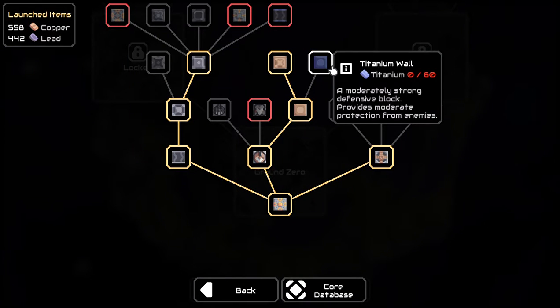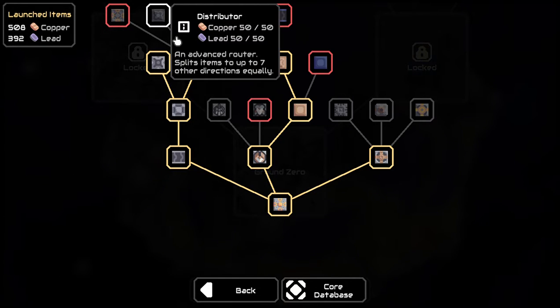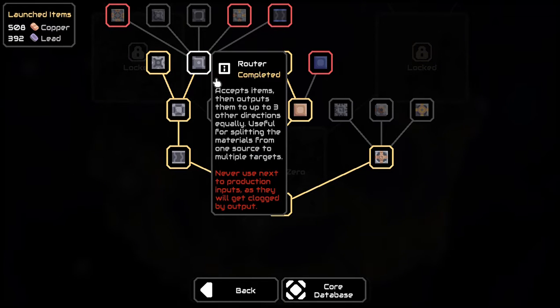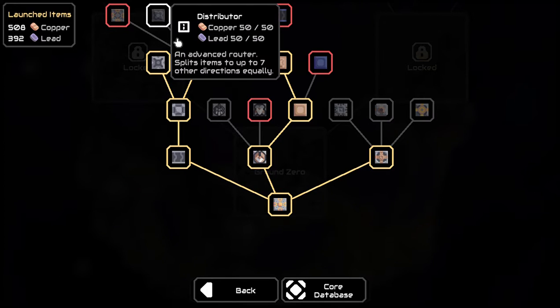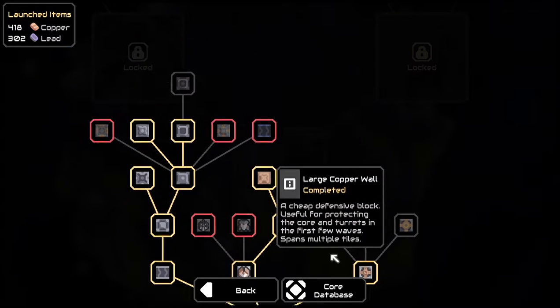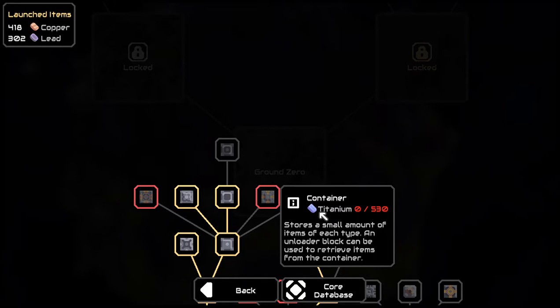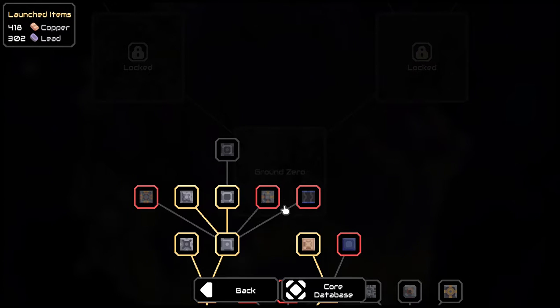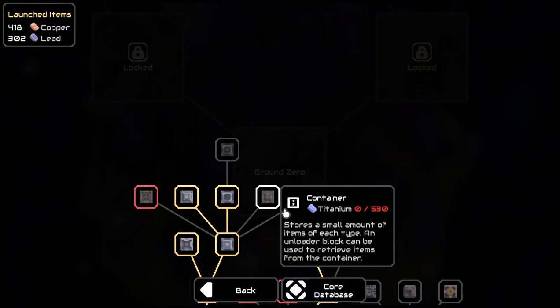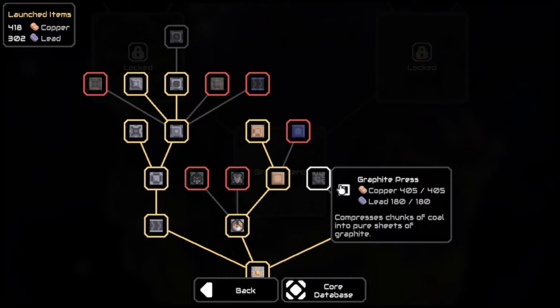So now I can go to the tech tree. I can now get — oh, that's good. The distributor is a router that splits items to seven directions equally. And then I need a sorter. The overflow gate is a combination of splitter and router. I need the container but I've never gotten titanium.